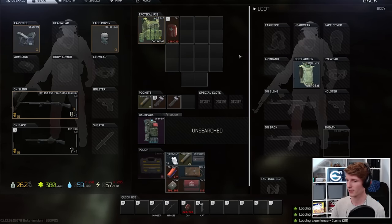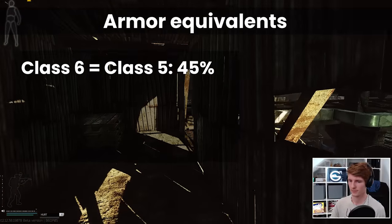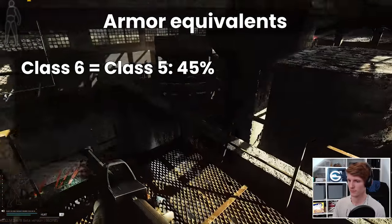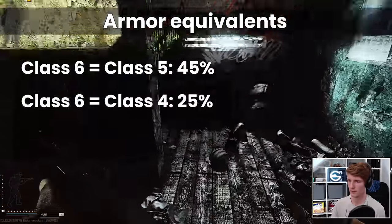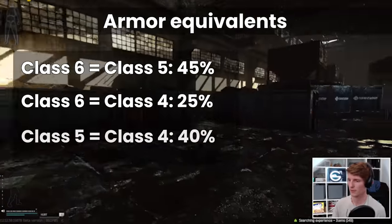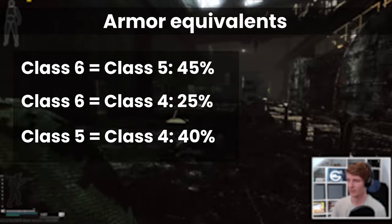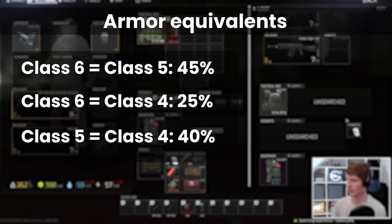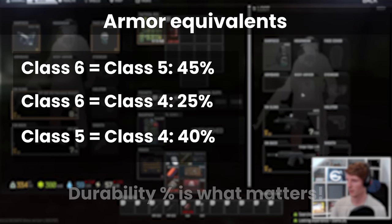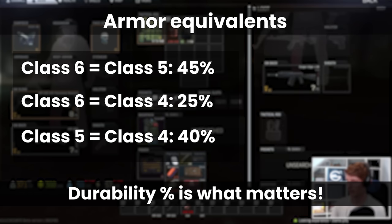In a previous video, we've discussed the durability at which Class 6 acts like a Class 5, which is at 45% of its original durability, and a Class 6 acts like a Class 4 at 25% of its starting point. As for Class 5, those armours act like a Class 4 at 40% of their original durability. These thresholds are true for all armours, because the entirety of Tarkov's durability and penetration system is based around durability percentages compared to the original maximum, rather than any fixed numbers.